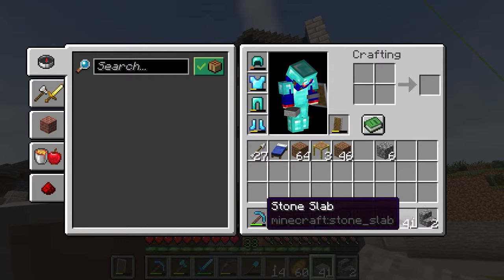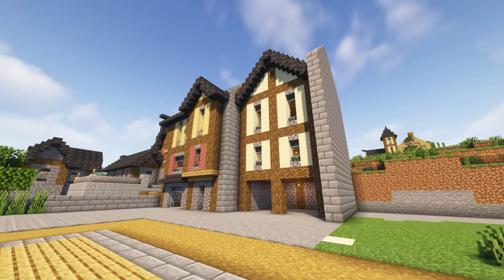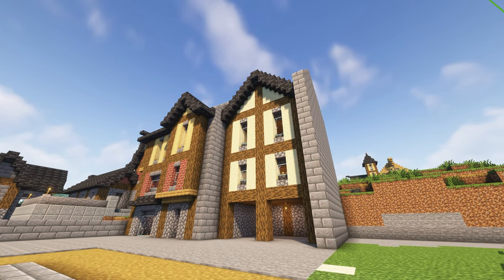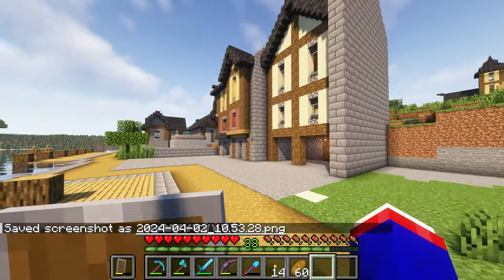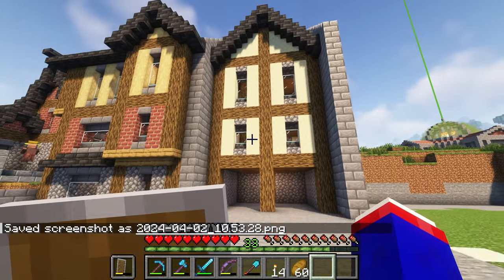Yeah. Oh, look at that! There we go. F2 — take a screenshot. So we're completed with that build. I think it looks nice.